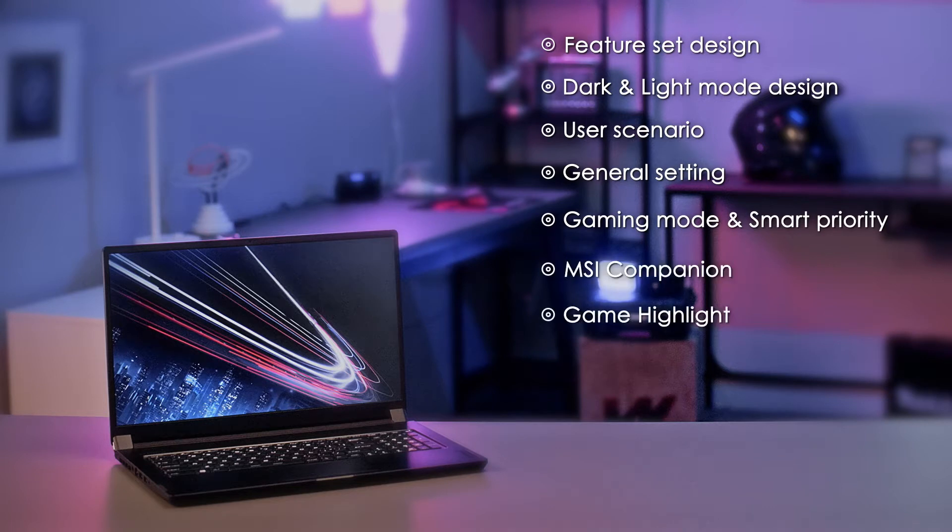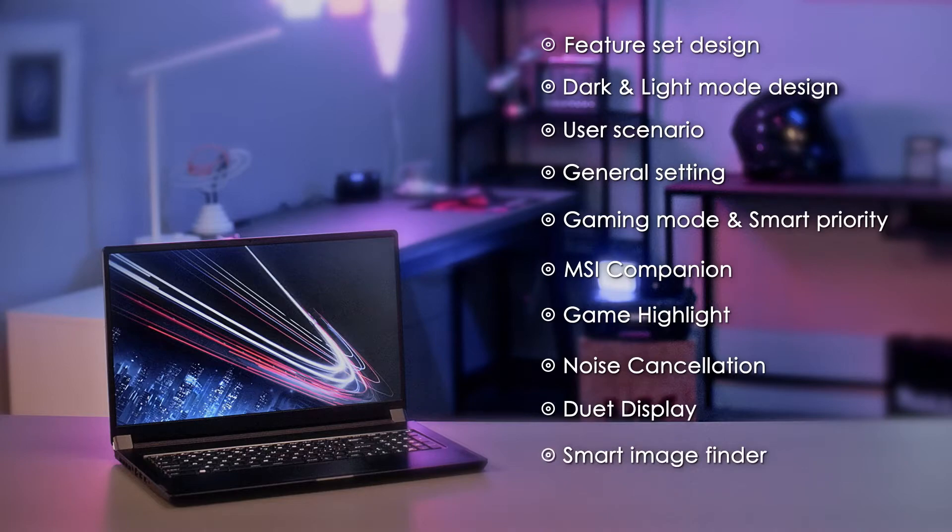Game mode and smart priority, MSI Companion, game highlight, noise cancellation, dual display, and smart image finder. Only the user scenario and general settings are pre-loaded by default. The rest on the list is for you to decide. There are a lot of features to go through, so let's dig into it.